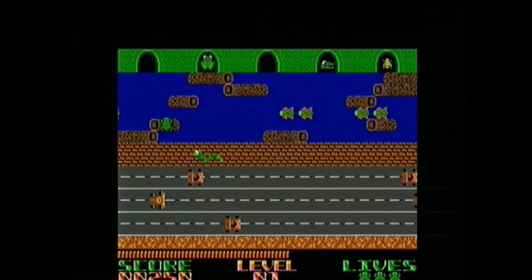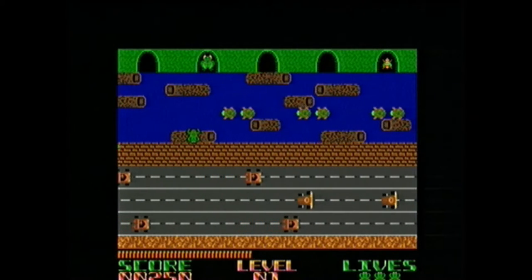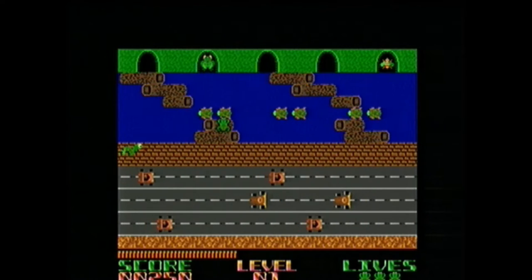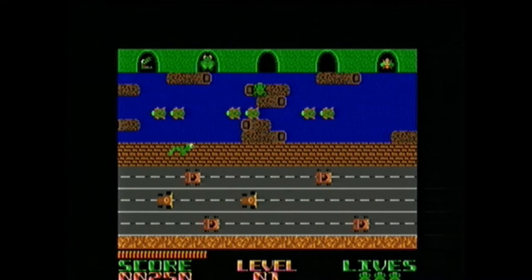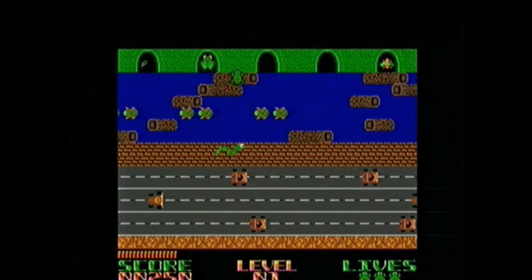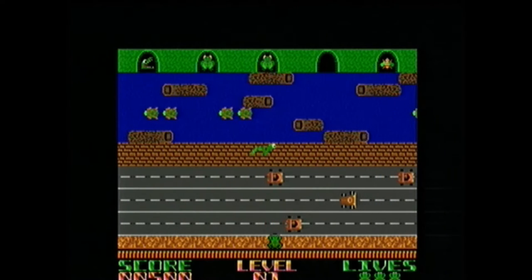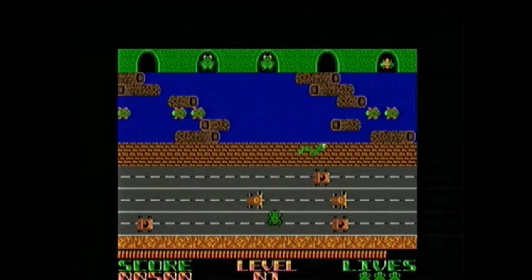On the bottom half of the screen, the player must successfully guide the frog between opposing lanes of trucks, cars and other vehicles to avoid becoming roadkill. Right in the middle of the screen is a median, where the player must prepare to navigate the river — by jumping swiftly on moving logs and the backs of turtles and alligators, except the alligator jaws, to guide the frog safely to one of the five empty lily pads.